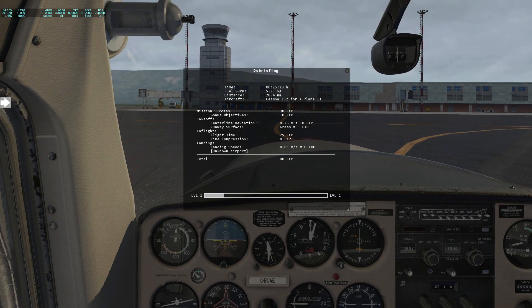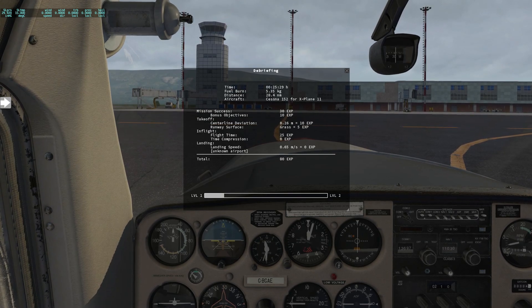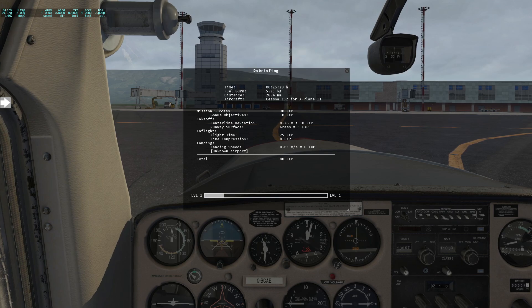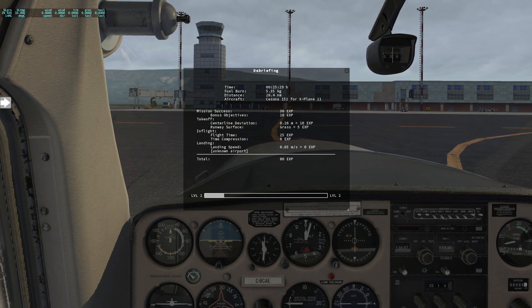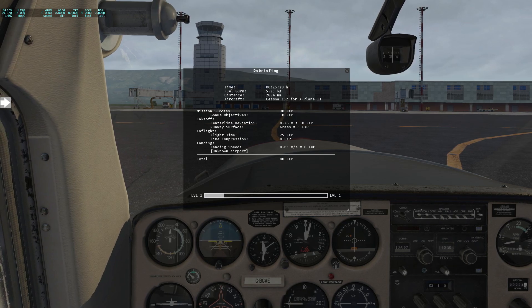As we come back to the gates, the debriefing message pops up. 30 XP for mission success, plus a bonus objective of 10 XP. Our centreline deviation was 0.26 metres — 10 XP. Runway surface was grass, so an extra 5 XP. Flight time — 25 XP. No time compression. Landing speed was 0.65 metres per second — 0 XP, so I can't have done that well on the landing; it was just a little bit too heavy. Overall, 80 XP earned.